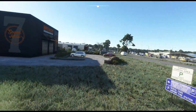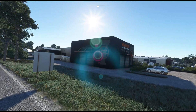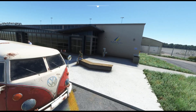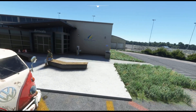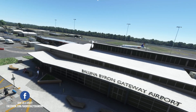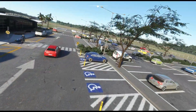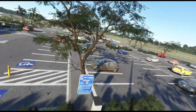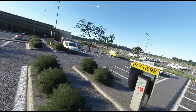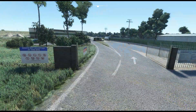You're going to need this add-on because most importantly the Seven Mile Brewery is featured. The Ballina Byron Gateway Airport YBNA is a small regional airport located in New South Wales, Australia, owned by the Ballina Shire Council. It's just a 20 minute drive to Byron Bay and has around about 400,000 passengers per year. The airport is home to the Ballina Aero Club and is also serviced by Jetstar, Qantas, Virgin and Rex Regional Express.